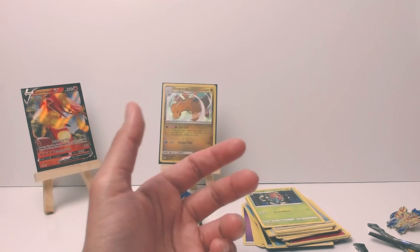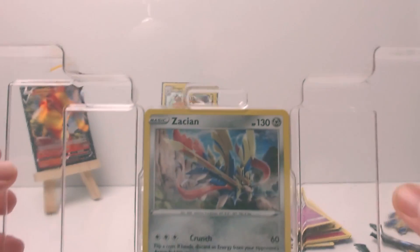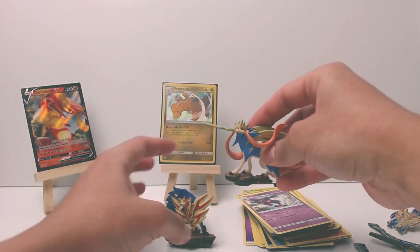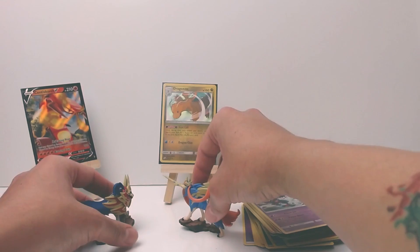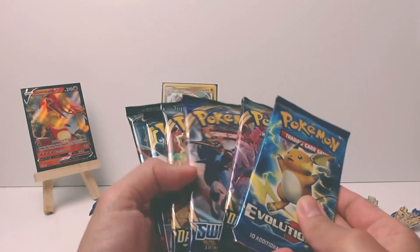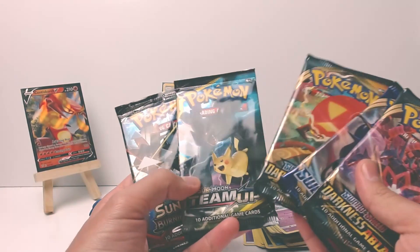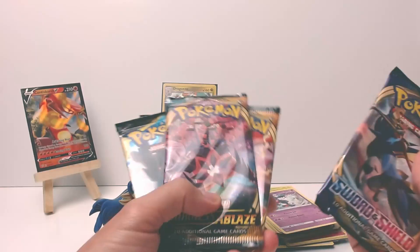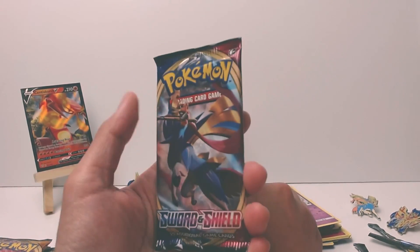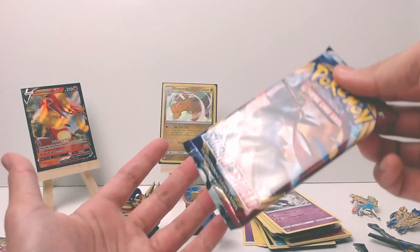On to our Sazian box! Here is our boy Sazian himself, our figure - we'll put him in the back, just have them stare each other down. Our pin and our five packs, excluding the Evolutions. We have Burning Shadows, Team Up - same as the other one. It's funny - Sazian had a Sazian pack and Samazeta had a Samazeta pack. I think that's a pretty cool coincidence, maybe.